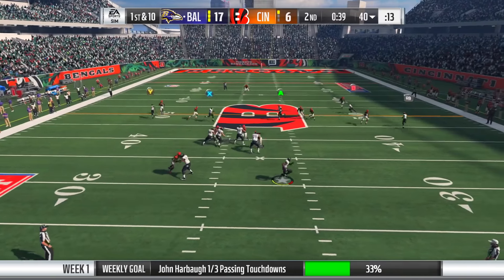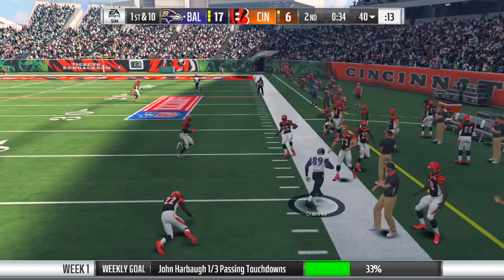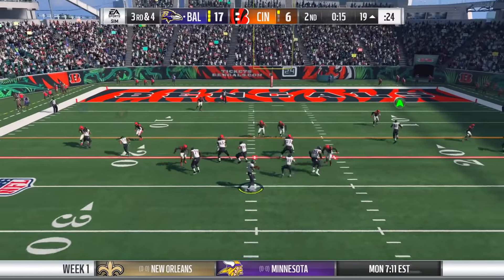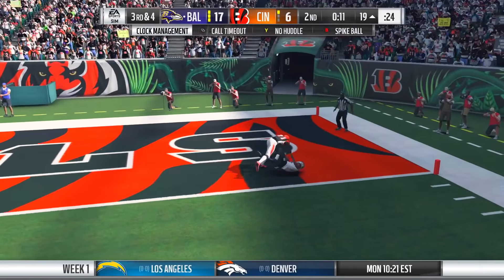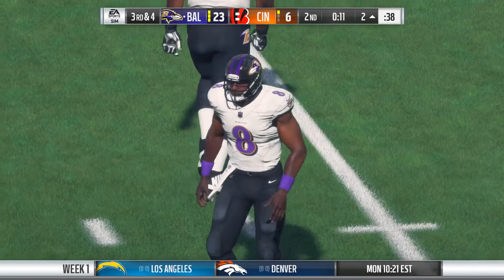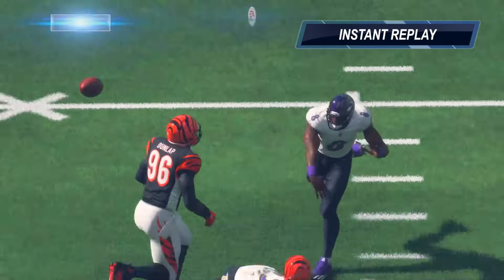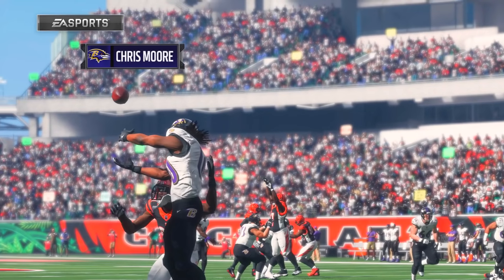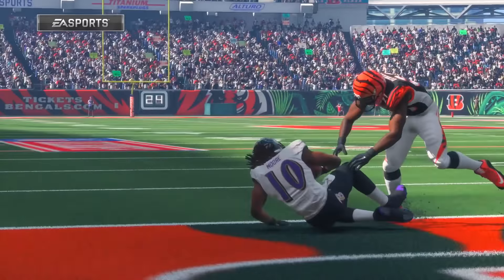Right before halftime, Lamar scrambles out to the right and finds Crabtree who holds on and gets out of bounds. Third and four - he's moving and grooving, throws the ball and finds Moore once again. Moore is there doing it big time - a very good catch over the defender. Look at this man in slow motion - yeah, hold the ball right there, that's ours! Touchdowns, let's go!